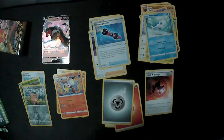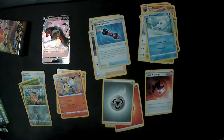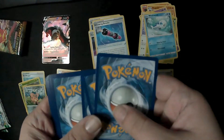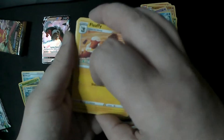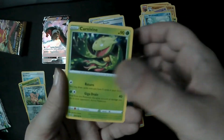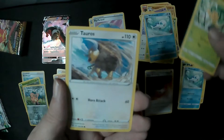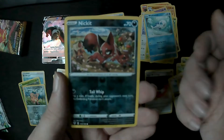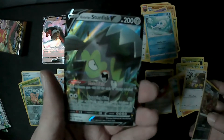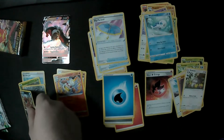Pack number four. We've got Water Energy, Flaaffy, Carnivine, Big Parasol — a new Tool — Wishiwashi, Pansage, Tauros, Diglett, Squeavil, and Nickit for the Reverse. We've got Galarian Stunfisk V for the rare. Excellent — pulling Vs!